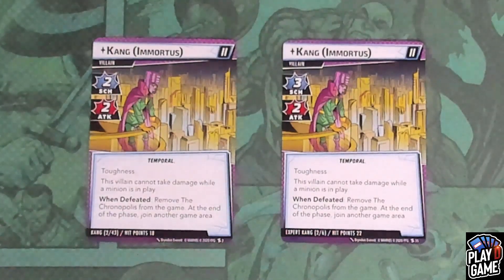The first variant is Immortus. On Standard, he will have a scheme of two, an attack of two, Toughness, and the villain cannot take damage while a minion is in play. On Expert mode, Immortus will have a scheme of three, an attack of two, Toughness, and the same — he cannot take damage while a minion is in play.